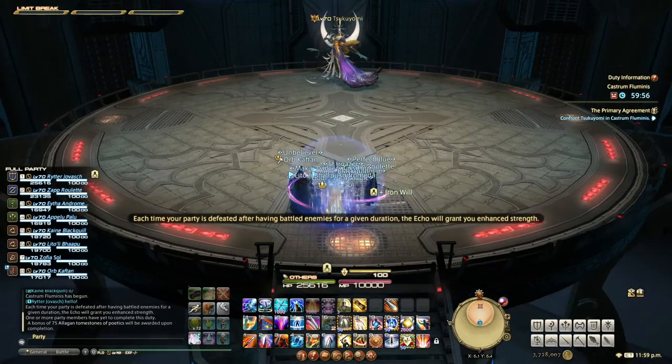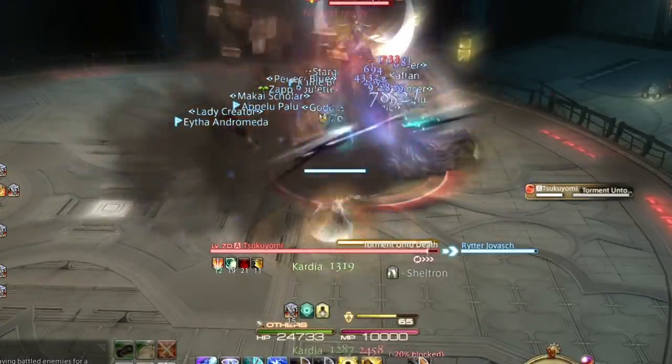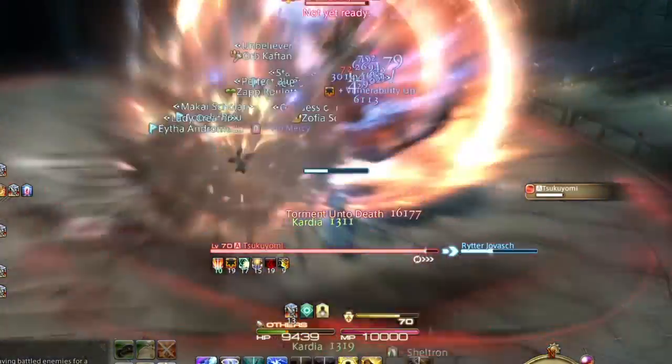This fight is a bit challenging, but let's break it down mechanic by mechanic. She typically opens with Torment Unto Death. This is a quick frontal conal attack. The tank should face her away from the group at all times, so no one should be hit by this one except the tank.